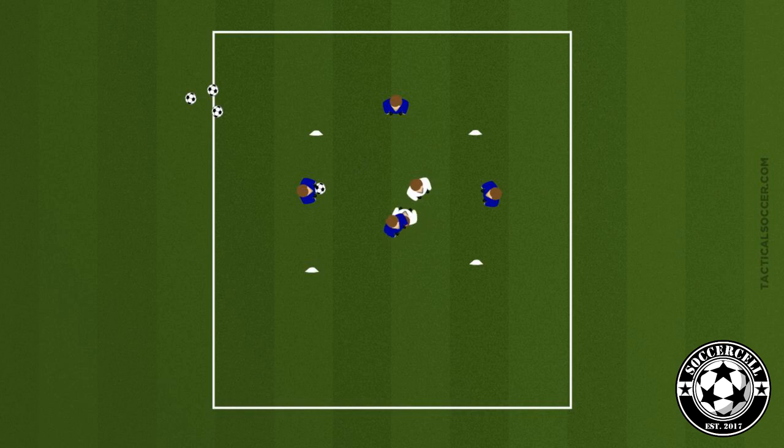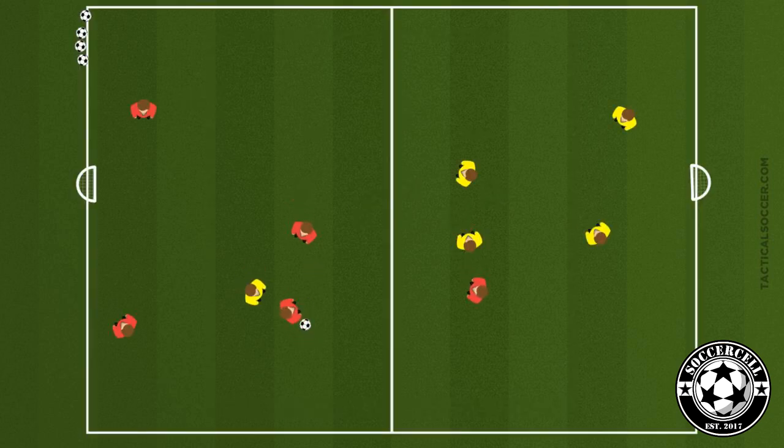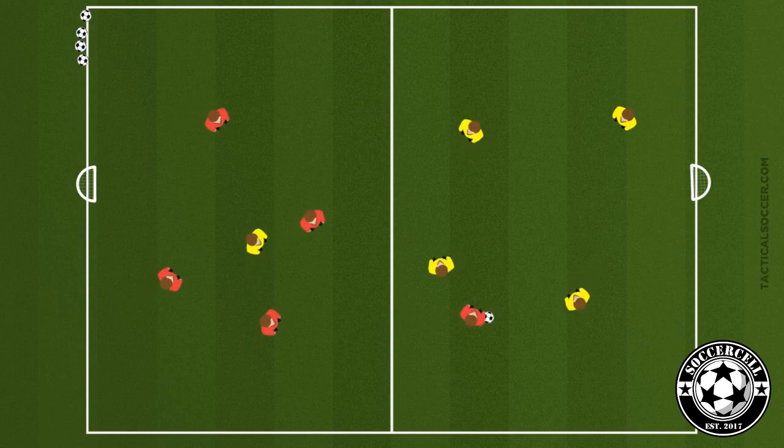To progress this, we're going to add a goal to one side and the attacker has to try and score as quickly as possible. There are coaching points on the session plan, so please familiarize yourself with these. In our technical element of the session, in a 36 by 24 yard grid, we're going to divide it in half.